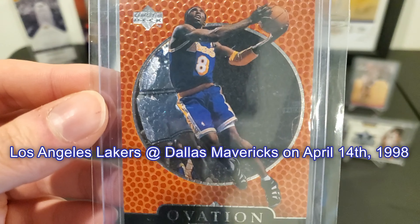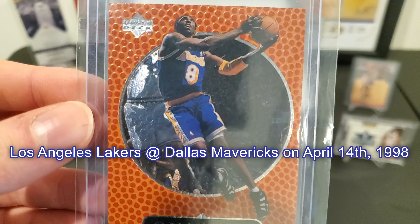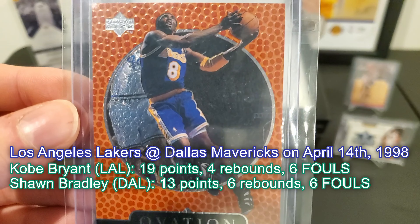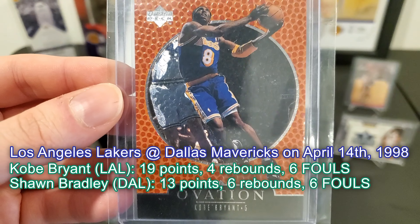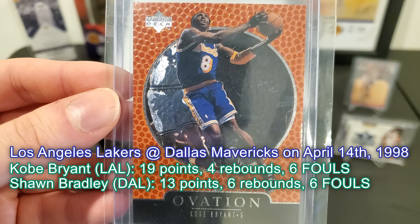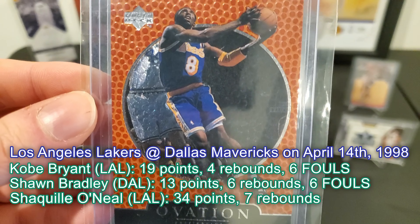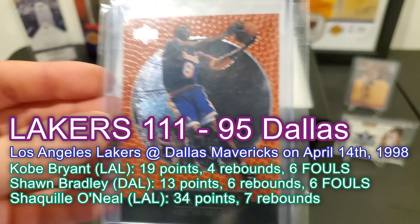One of the ironic things about this game is that both Kobe and Sean Bradley fouled out. Kobe ended with 19 points and four rebounds in 28 minutes. It was Shaquille O'Neal who took advantage of the Mavs' bigs' foul trouble — with Sean Bradley at seven-foot-six fouling out, that left plenty of room for Shaq to go to work. Shaq ended with 34 points and seven rebounds in a 111 to 95 win for the Lakers.